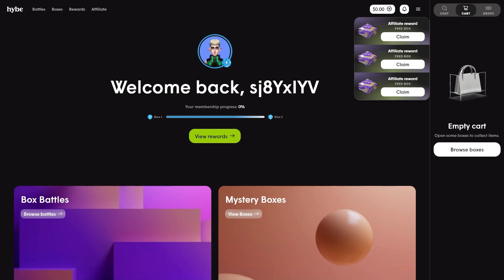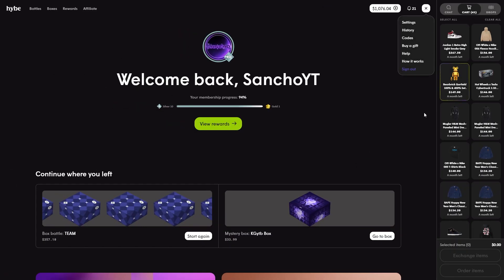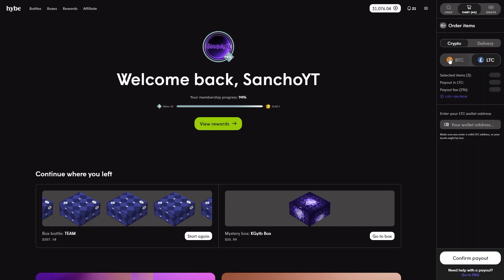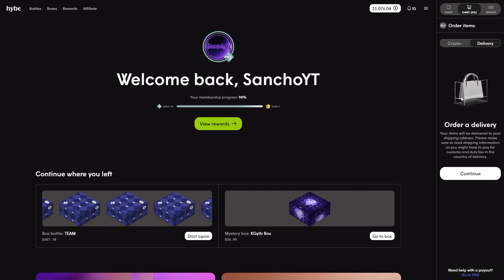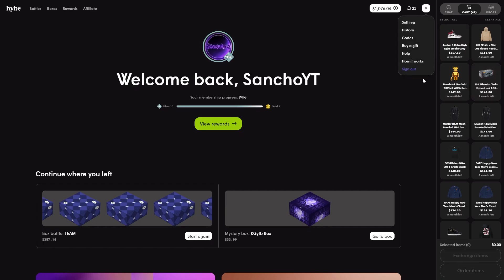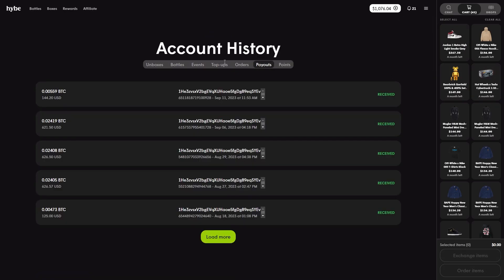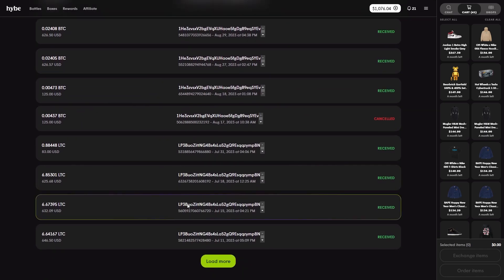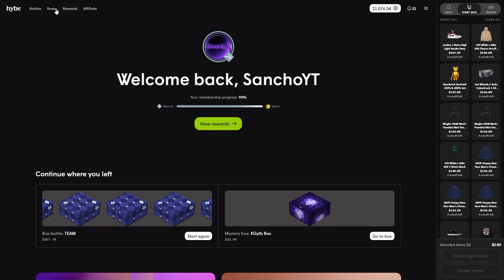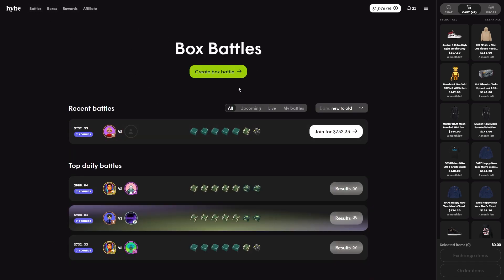If you ever make a cash out on Hype, I'll quickly show you how. You click on the items you want, click 'Order', and choose either LTC, BTC, or delivery — that gets delivered to your house. Once you choose a crypto delivery, go to the History section and in the payout section you can see all your withdrawals. As you can see, mine all come pretty quickly — usually under 24 hours.